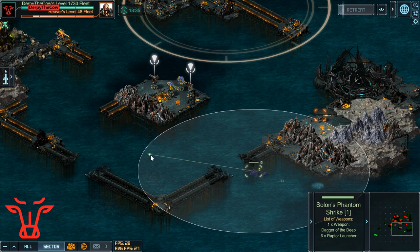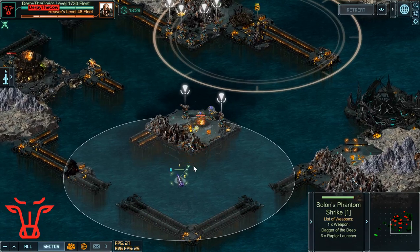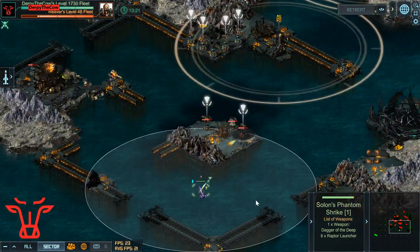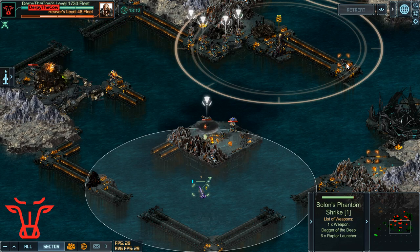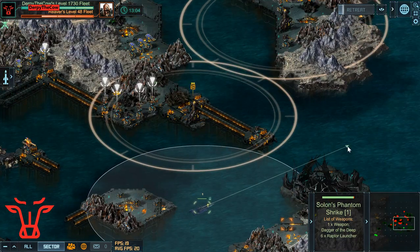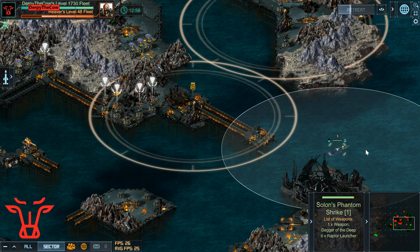I recall being able to do this target with eradicators back when it was originally implemented — I may try that again later; I might even have to watch my own video first to see my path. The path here is fairly simple, though it does take a while with just one ship. The good thing about one ship is you're not taking extra splash damage from the radioactive turrets.